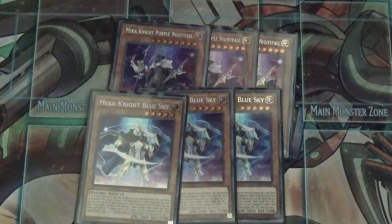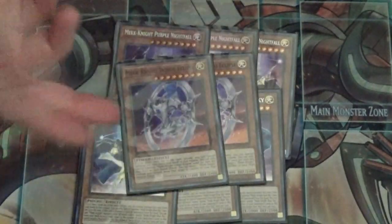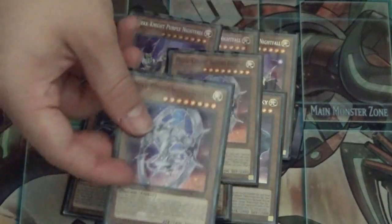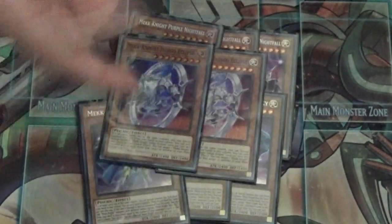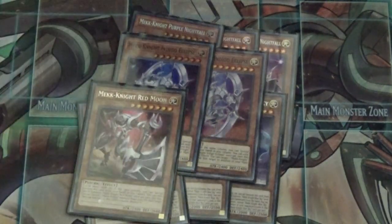I'm running two Indigo Eclipse — he moves the Mechknights around on the board. If you draw him alongside another Mechknight, you play him first and then the other one, which lets you get out more Mechknights.